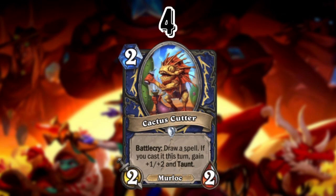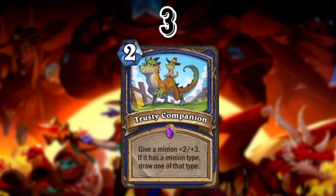At number 3 we've got another Totem Shaman card: Trusty Companion, a two mana spell — give a minion +2/+3, and if it has a minion type, draw one of that type. So effectively two mana for +2/+3 plus draw a card is solid — we've seen Mana Feed Panther see play in Even Shaman last year, and this is probably slightly better. It's a strong card that will probably see play. It might be either this or Cactus Cutter though, since it's pretty hard to fit both.